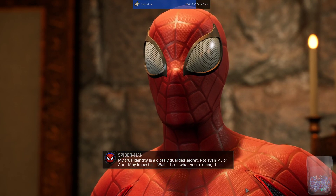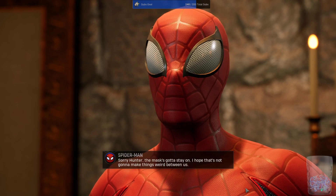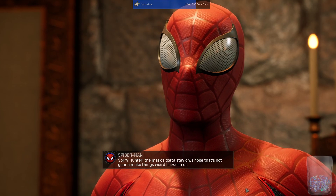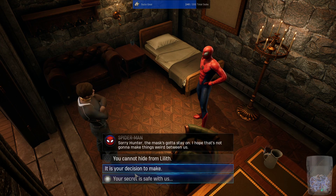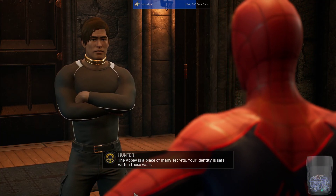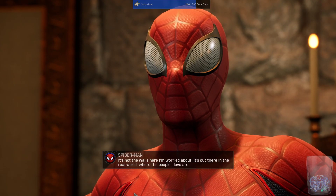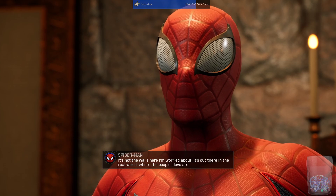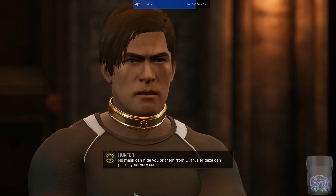'You want to meet the spider-man beneath the mask? Sorry, that's a no-go. My true identity is a closely guarded secret — not even MJ or Aunt May know... wait, I see what you're doing there. Sorry Hunter, the mask's gotta stay on. I hope that's not gonna make things weird between us.' 'The Abbey is a place of many secrets; your identity is safe within these walls.' 'It's not the walls here I'm worried about — it's out there in the real world where the people I love are.'